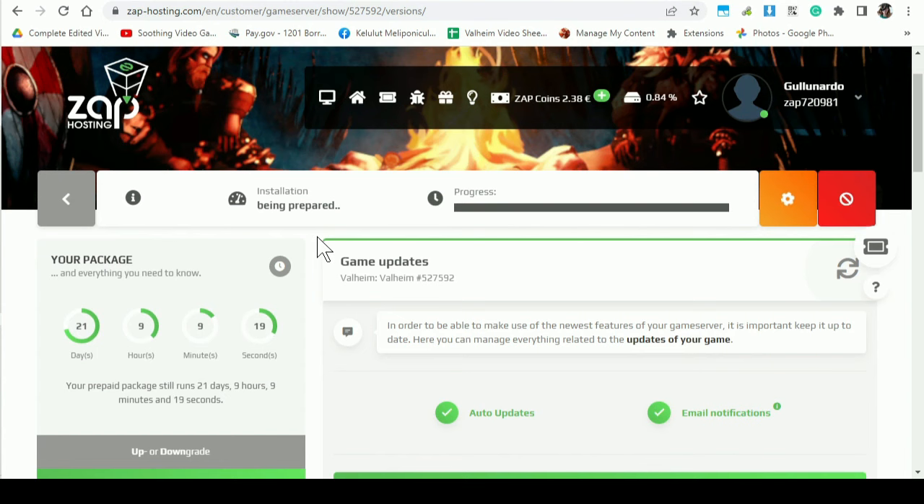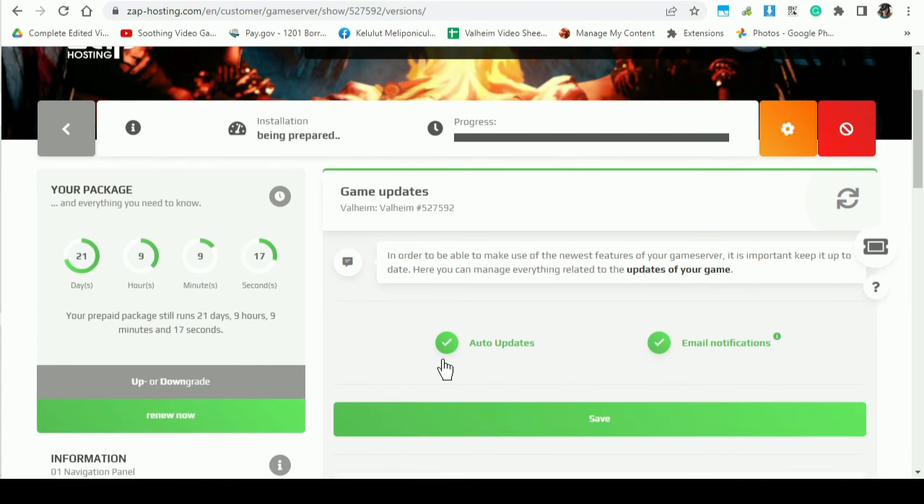When the game updates, it'll usually auto-update if you have that option checked. But if you don't want it to — like if you're using a modded server — you can uncheck auto updates and click save so it won't automatically update and break everything. Normally you're going to be fine just letting it automatically update. Valheim — or Iron Gate — will release a patch, and Zap is just going to automatically patch your server, usually before you even patch your Valheim client. So it usually works out totally fine and it's quite smooth.